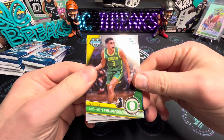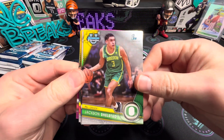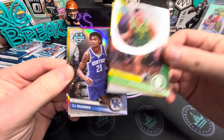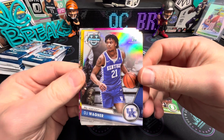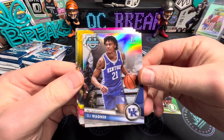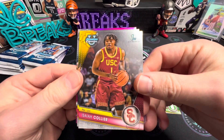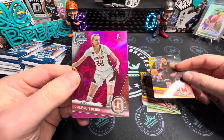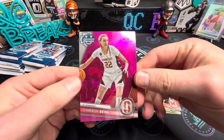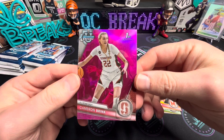First pack here — I'm not up to par honestly with all my college players. There's cover boy DJ Wagner right there, the first silver — we'll set him aside. Isaiah Collier is a good one there too. I'm not familiar with Cameron Brink, but that's our first pink.